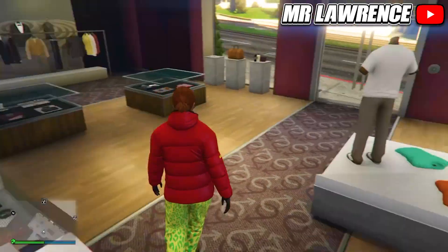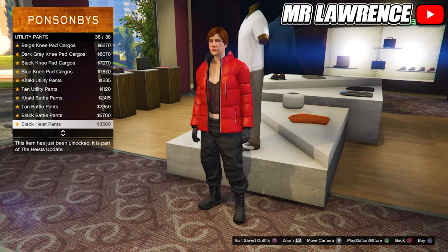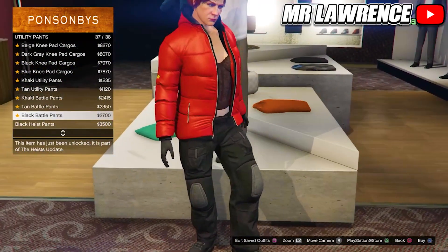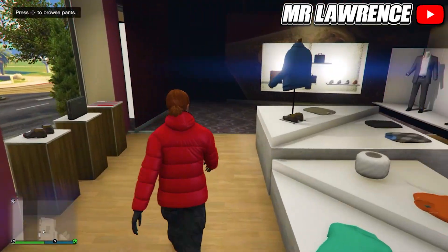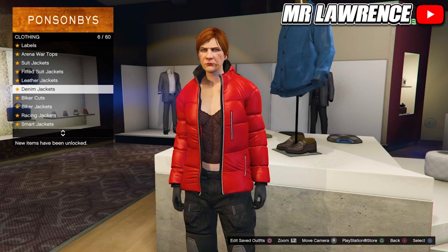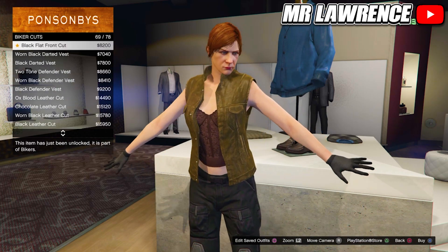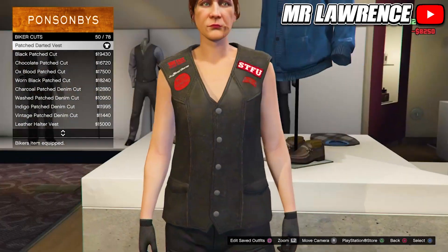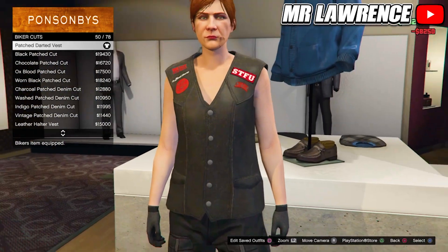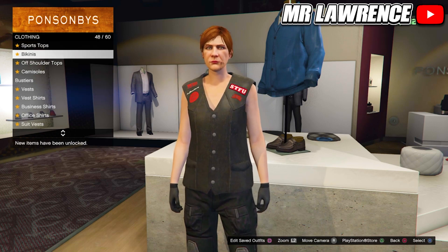Save this outfit in your second outfit slot. Then go to the pants section, utility pants, and purchase the black battle pants. Now go to the top section, biker cuts, and purchase number 50, the patched darted vest.